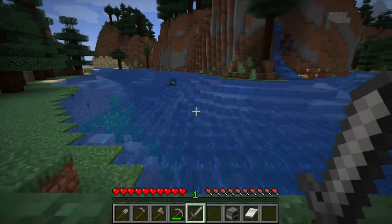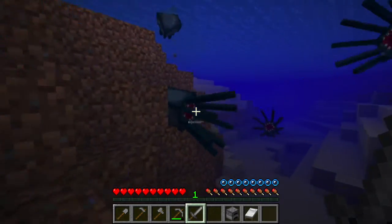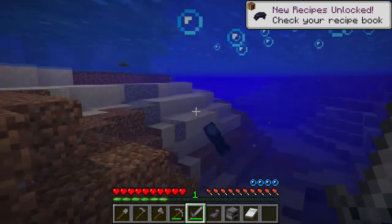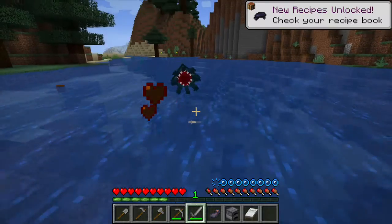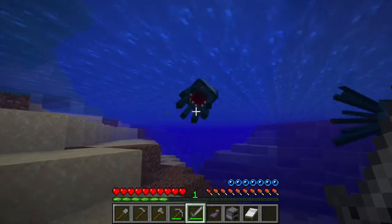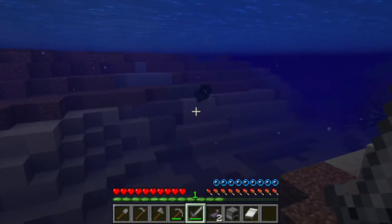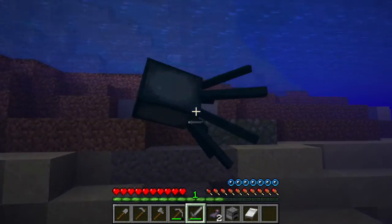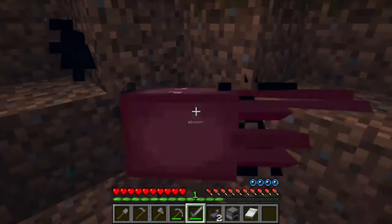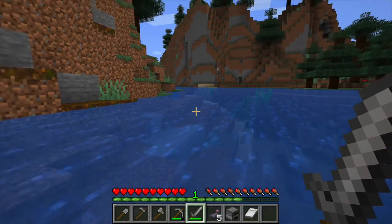Right now I'm killing squids because you get ink sacs, which is black dye — quite awesome. I'm also very excited for the next update where we'll be getting glow squids, which would be pretty cool. So I'm getting ink sacs so I can dye stuff later on. There's also some moss cobblestone right there in the river — that's just part of the spruce and taiga biome, not a mob spawner.